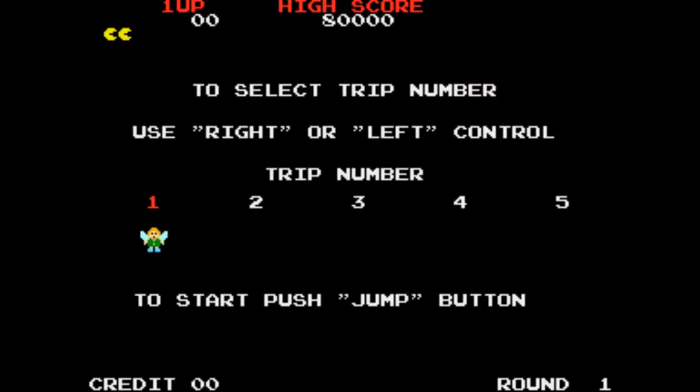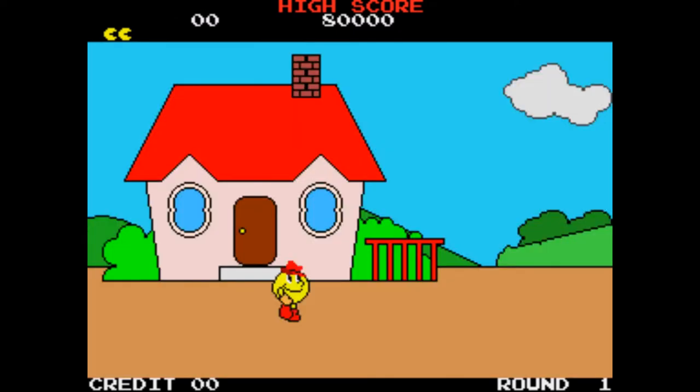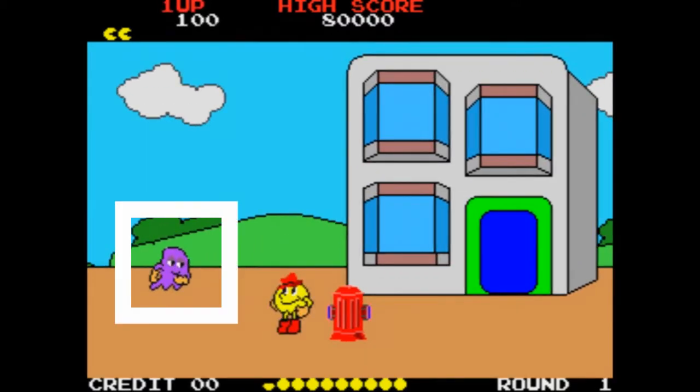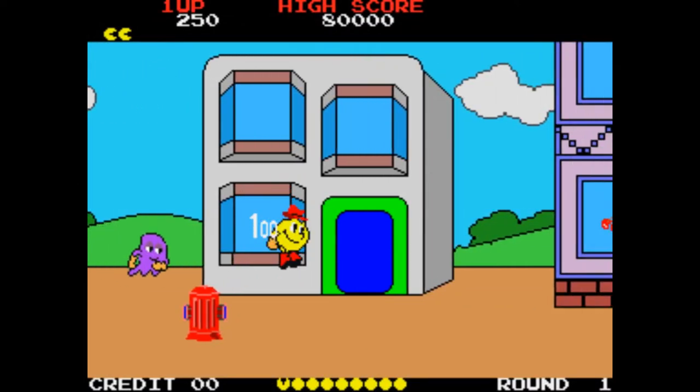Let's crack on. We've got loads of cool stuff to show you. So at the beginning of the game you notice that you've got a purple ghost on your tail all the time. Just take a look at that ghost and remember what it looks like. We'll need to know this in a minute.